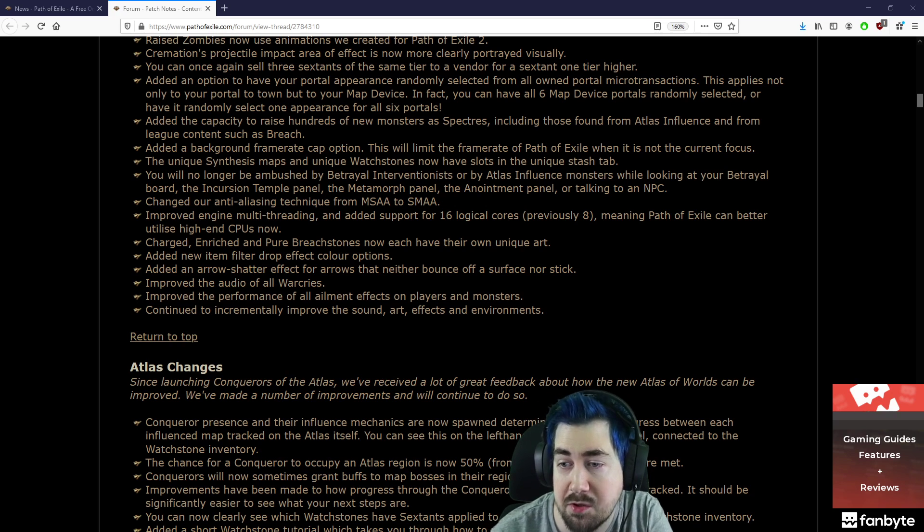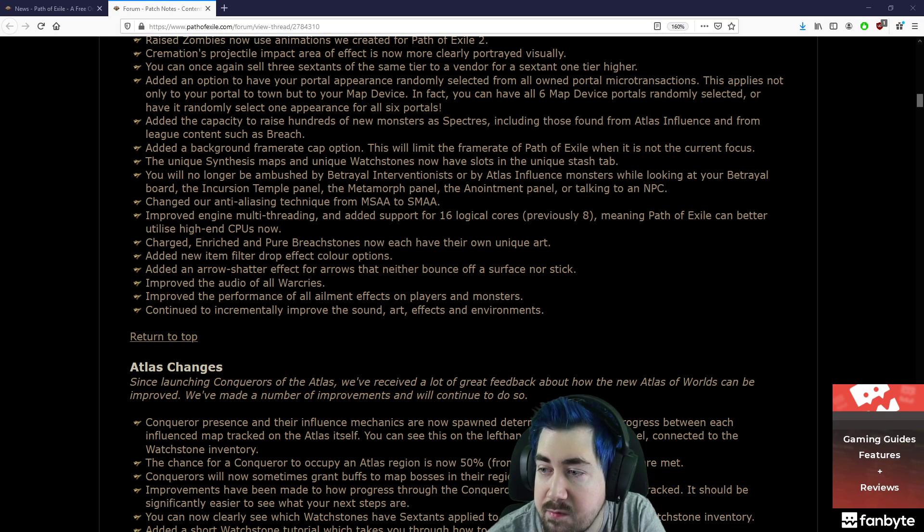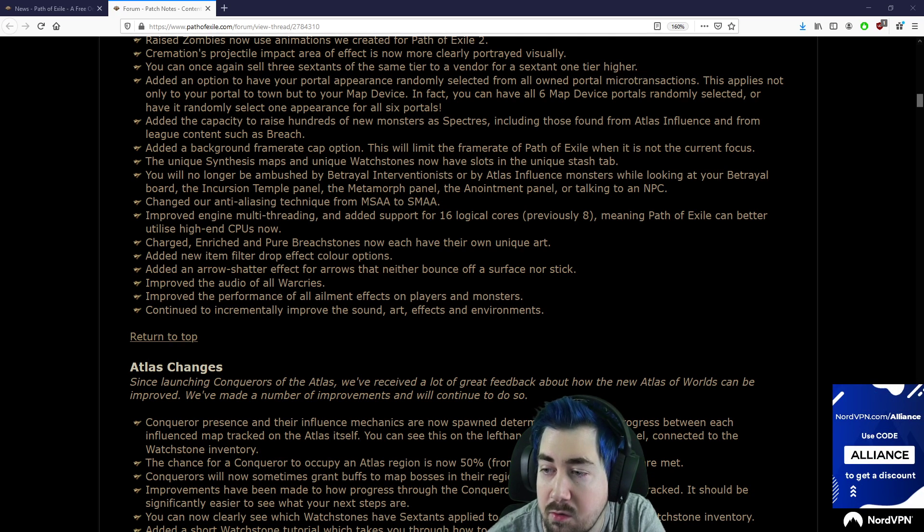You will no longer be ambushed by betrayal interventions or by atlas influence monsters while looking at your betrayal board, the Incursion temple panel, the Metamorph panel, the Anointment panel, or talking to an NPC.